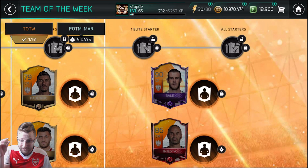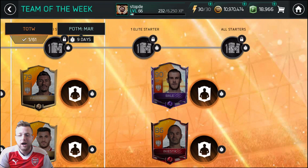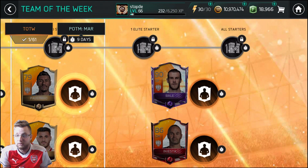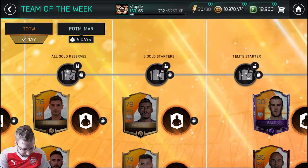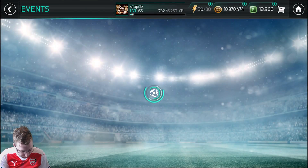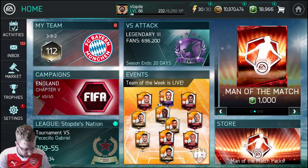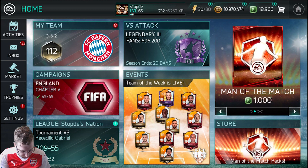If we can get this card, we should do like a Wales themed team. I don't think there's only three elites in the game that are actually Welsh, but we have two of them, so we can just pick up the third one, put in a bunch of the other golds, and do some gameplay with it. But we're going to try and pull him — try and get close to him — because he's 20,000 team of the week points, which is a fair amount.